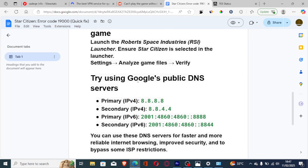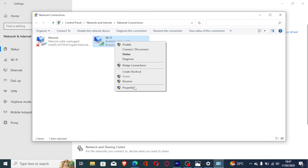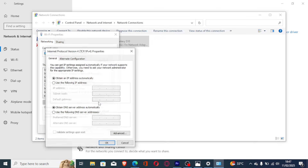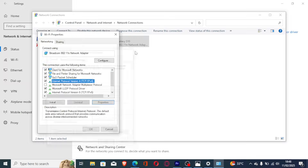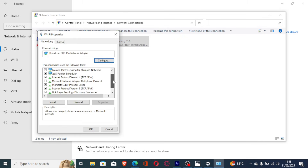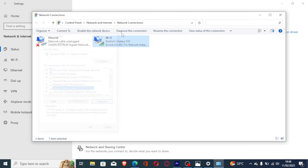To use Google Public DNS, go to Settings, select Change Adapter Options, select your network, and go to Properties. Select Internet Protocol Version 4, go to Properties, and choose 'Use the following DNS server addresses,' then fill in the details. Then repeat the process for Internet Protocol Version 6.